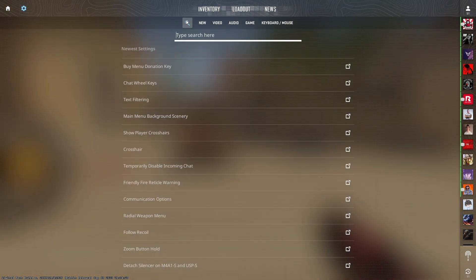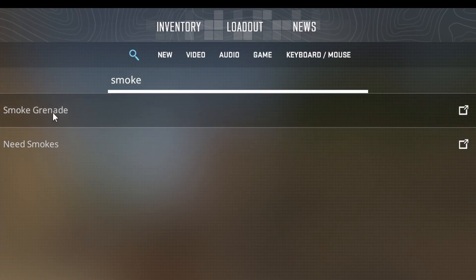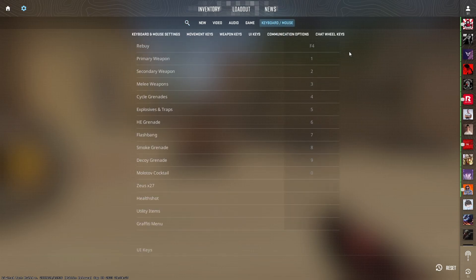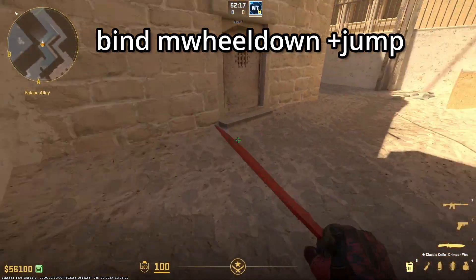The easy way to bind your nades: press Escape, go to your settings, go to the search bar, type in 'smoke', and you'll see the first line — Smoke Grenade. Click that and you have your whole list of nades. Change the key to what you want for each nade.